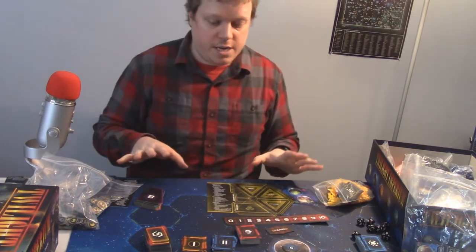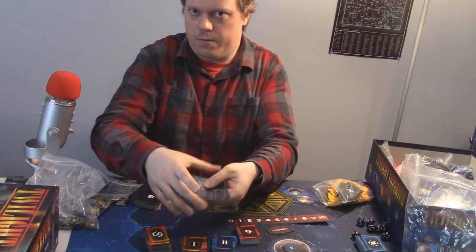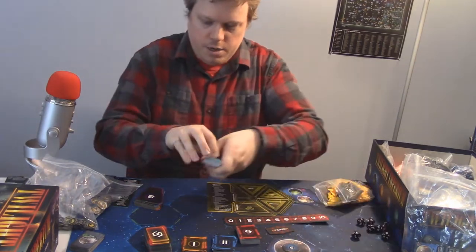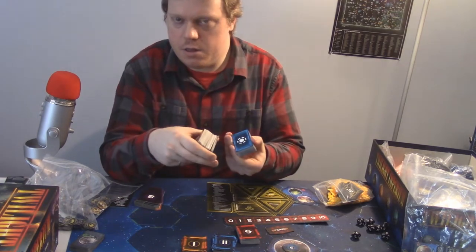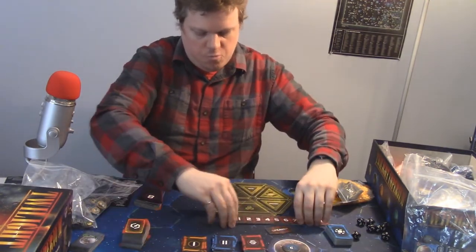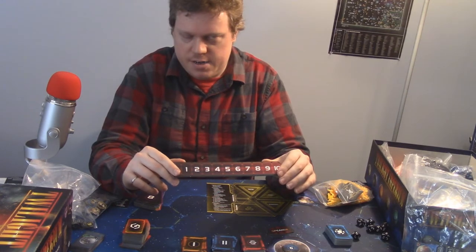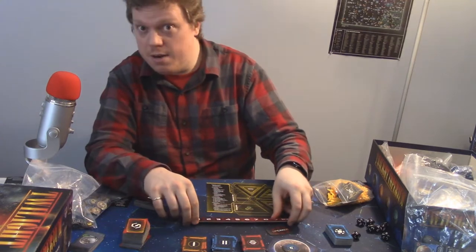You'll have a stack of planet cards — one for every planet on your map. Don't shuffle these; you'll want to dig through them to find the ones you're looking for. You'll also have two big decks of cards — one blue (agenda cards) and one yellow and red (action cards); shuffle both. Find your point track — it's double-sided, 10 or 14. The 14-point long game variant just means you need to score more objectives, so stick with 10 to start.